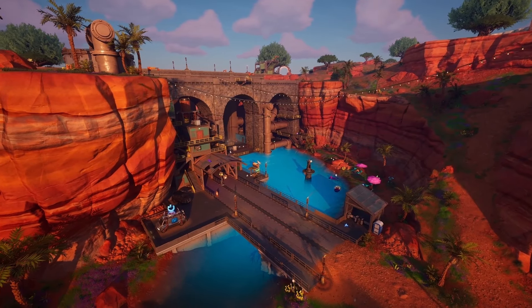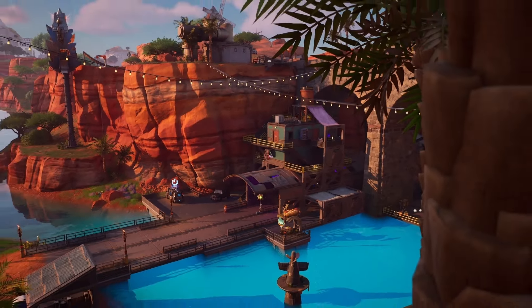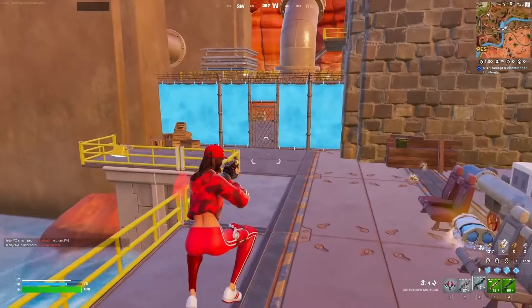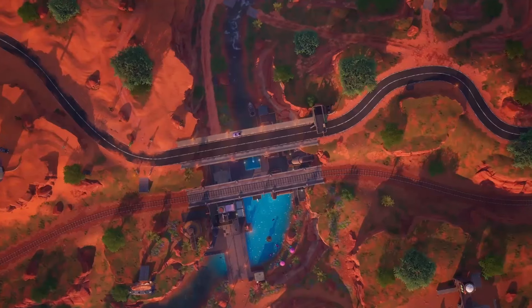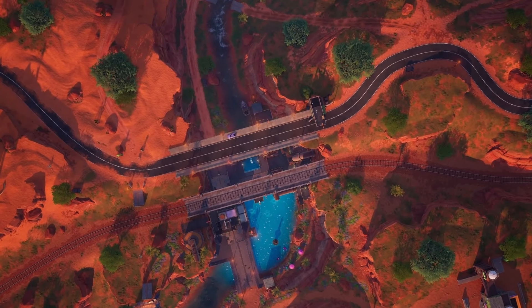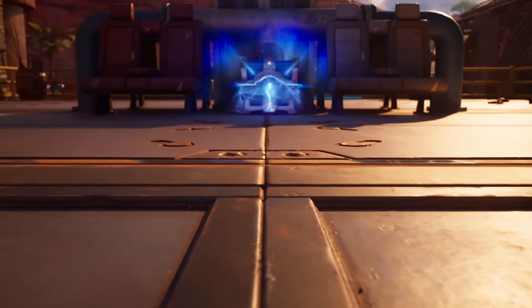The second spot is called Dumb Bridge, located exactly here just below Wreck Mill. You can pretty much land wherever you want, as this spot doesn't have a particular loot route you should follow — you can loot it however you like. There is a lot to loot here: you can find up to 12 chests, and one of them can even be a rare chest.